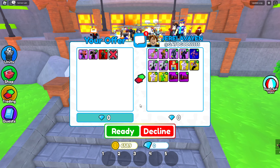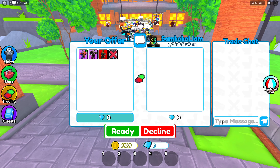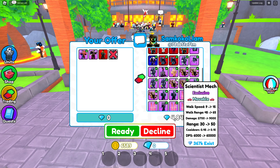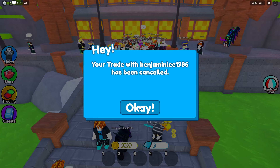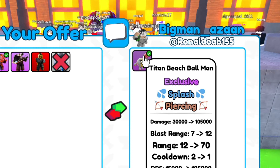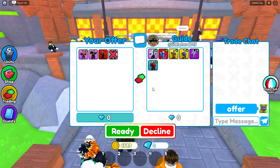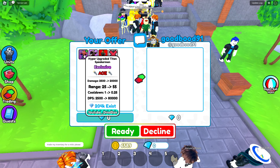I've just been getting offered trash for this Hyper — we need an actually good offer. Flamethrower and large clock for all of this would be insane, but then he declines. I haven't done a trade in so long. This might actually be worth Hyper, but I'd rather one unit worth 10k than all this stuff worth 10k. I can't get a single good offer for this Hyper, so I'm going to join a new server. I think I'd give up selling my Hyper — I might just have to keep it and trade these other units.